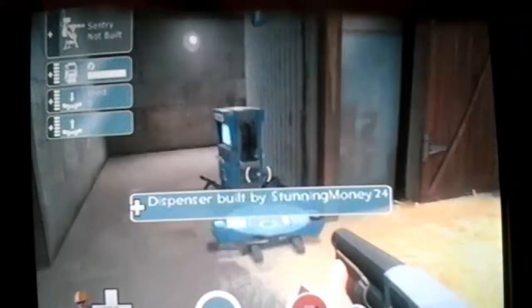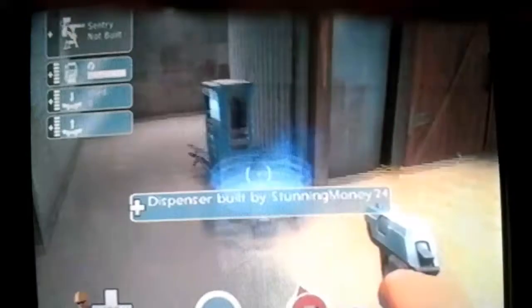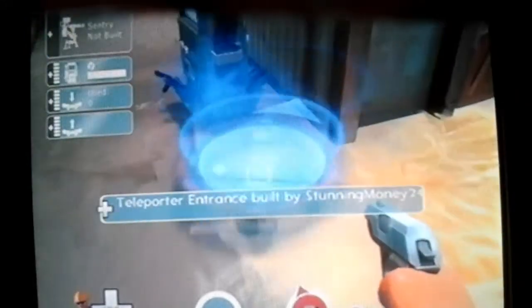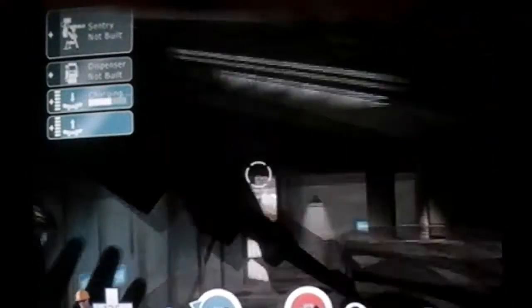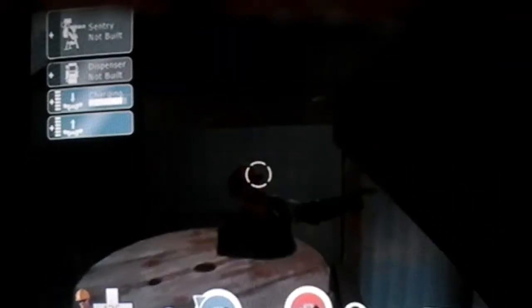As you guys can see, my exit is gonna be building up there. Let me turn down the volume a bit. Now that that's building, we can grab some more metal. And as you guys can see, the entrance has made it. If you guys want to do this, you can. I'm gonna destroy my dispenser since I won't need it anymore. Now we can go to our entrance and hop onto it. As you guys can see, we have reached just inside this place.